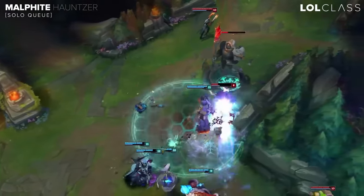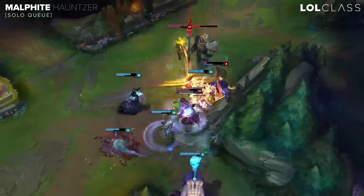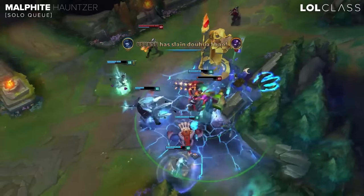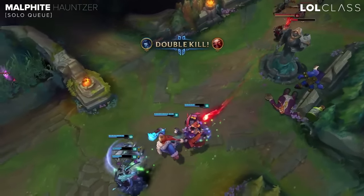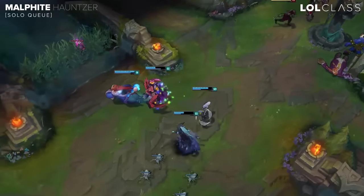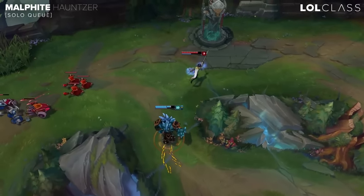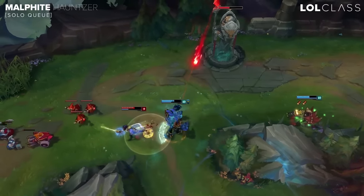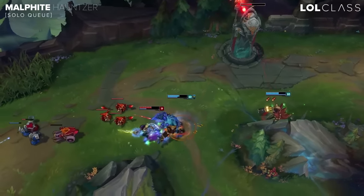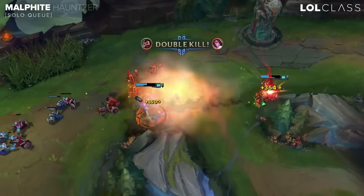Say you're losing lane by like 10 CS — you can just TP bot, get two kills, and then come back top and be stronger than the other guy. He is actually really hard to kill because most people aren't coordinated enough in solo queue to burst down a tank. Not only is he good at roaming and skirmishes, but his team fighting is also really strong because other teams just will not know how to deal with him and think Malphite is completely broken because he just doesn't die.